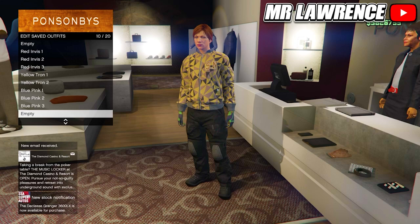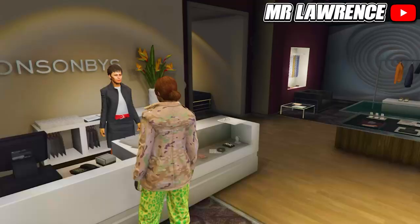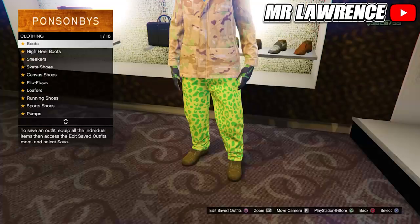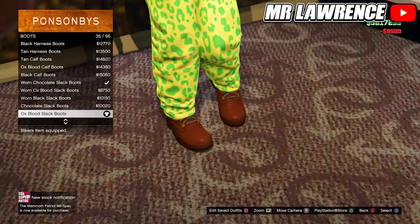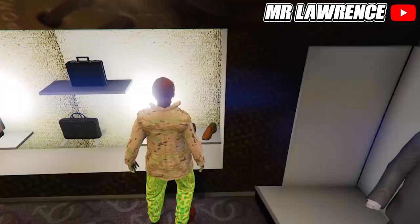For the second component outfit, equip the red invisible tree outfit again, because we will only have to change the shoes for this outfit. So just go to the shoes, then to boots and equip the oxplot slack boots. Save this outfit in your next empty slot.